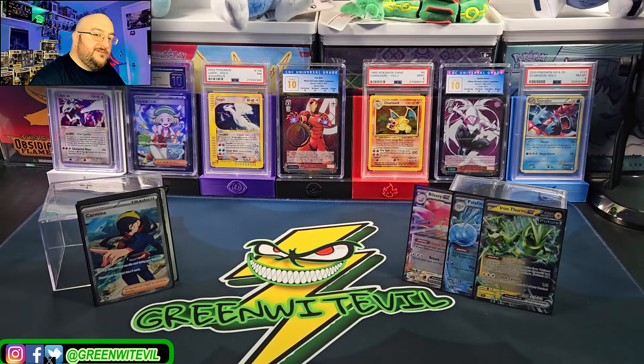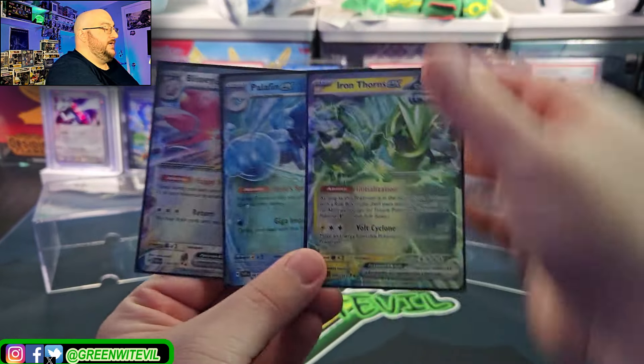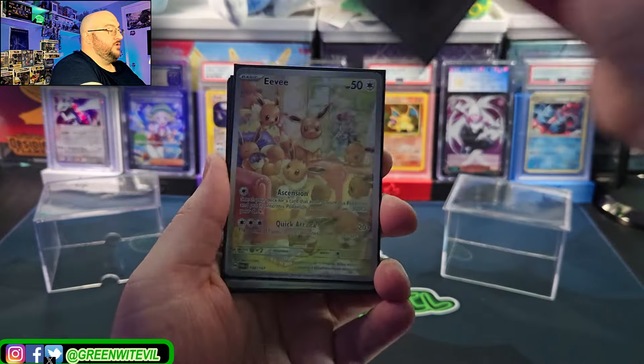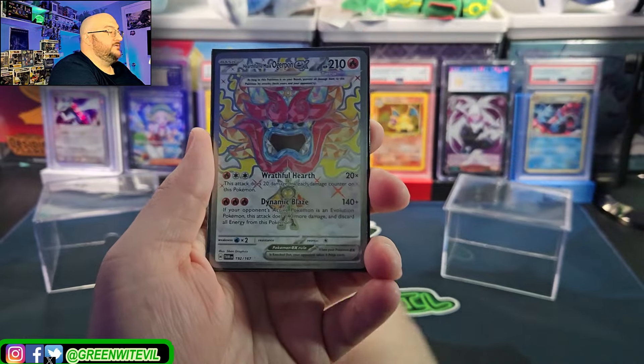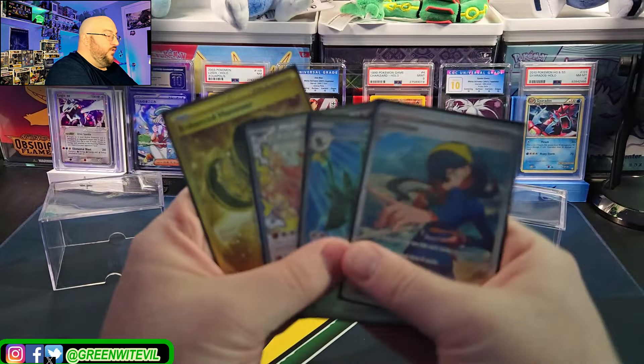Four textures, two Ace Spec, two Art Rares — I take it from what Temporal was doing to us. It was kind of rough. Here's what we got: three EXs, Secret Box and Hyper Aroma Ace Specs, Art Rare Torkoal, Art Rare Eevee — probably the biggest hit of the box. We got the Eevee, Luxray Full Art, Carmine Full Art, Hearth Flame Mask Ogre Pond, and Gold Enhanced Hammer — that's four textures.